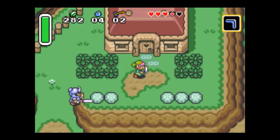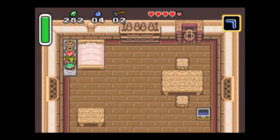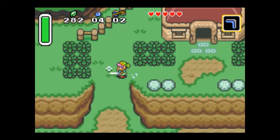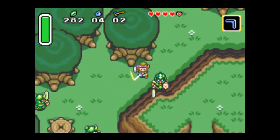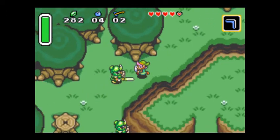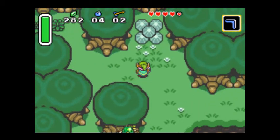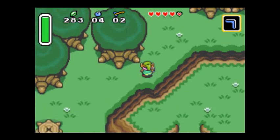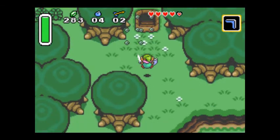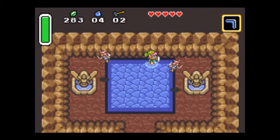Here's the house that I started off in. These pots always have hearts underneath them, so this is a good place if you want to get health. Pegasus Boots can also be used to ram through these bushes right up above me. If you ram into one of these, it shows what's underneath it. This is a mini fairy fountain, I guess you can say.